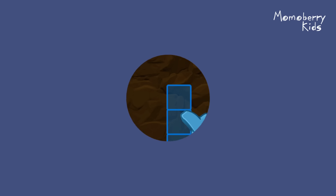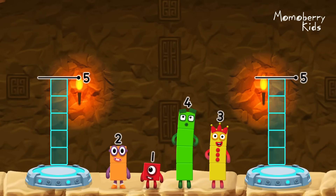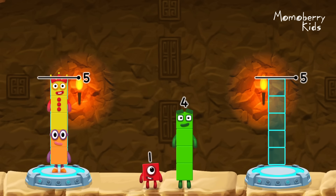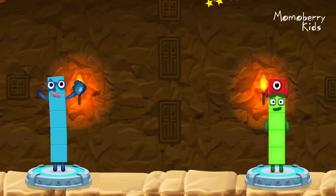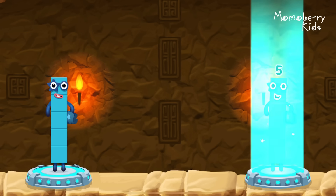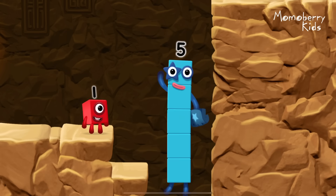Tap now. Share the number blocks evenly to make two groups of five. Five, three, four, one. That's right! Two plus three equals five! Four plus one equals five! Five equals five! High five! Yes, you got it!